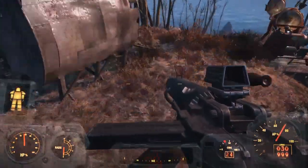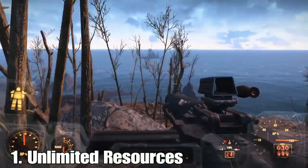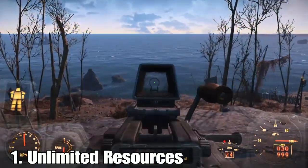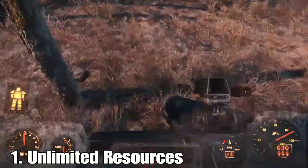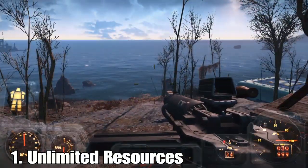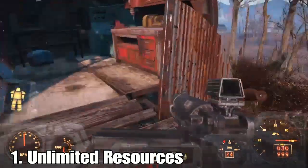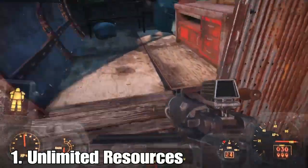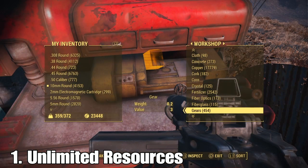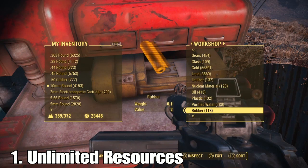I'm going to start with the first glitch, which is the unlimited items mod. I actually got this from someone called Atomic — he hasn't got many subscribers, but I found his video by searching fallout glitches and sorting by upload date. It worked, so I'm going to leave his channel in the description below. As you guys can see, I do have a lot of stuff in my workshop — I duplicated that gold, so there's proof this works.